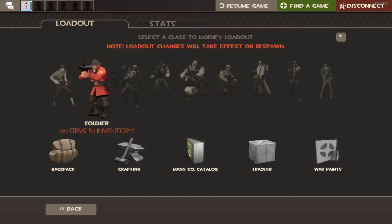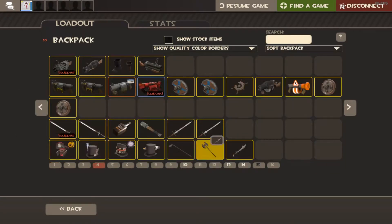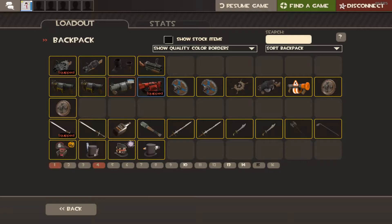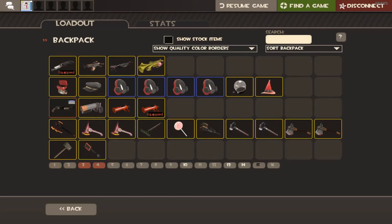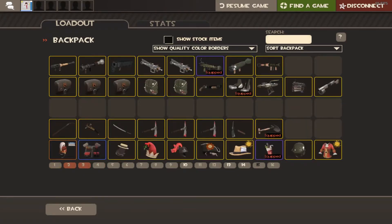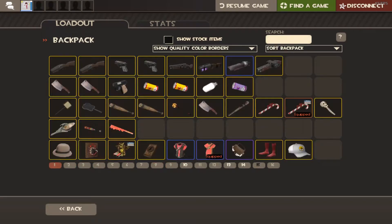My backpack is not really tidy right now, so I'm not gonna do the sorted backpack thing — I just don't want to mess up the arrangement. First we're going to the Scout page, arranged by class. The second page is Soldier, the eighth page is Sniper, and the ninth page is Spy. All the trading stuff is on pages 10 through 16.